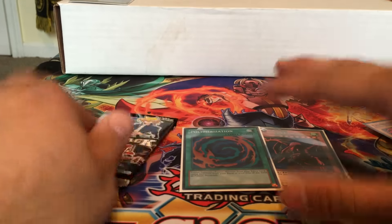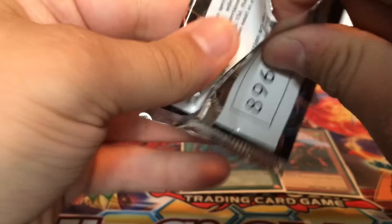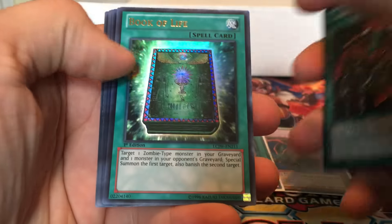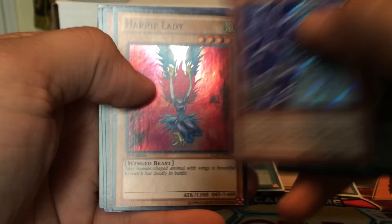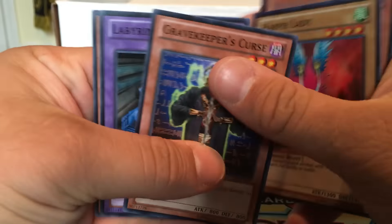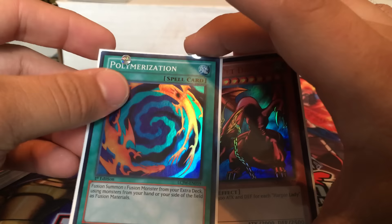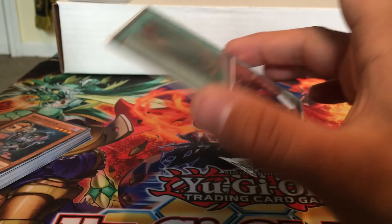We've got one pack left, so let's go ahead and see what we can get. Slot Machine, Cosigen, A Deal with the Dark Ruler, ultra rare Book of Life, secret rare. Unlight of Dark World, super rare Harpy Lady, Gravekeeper's Curse, Labyrinth Tank, and Snipe Hunter. That last one was kind of lackluster, and the other opening was just better in general. But either way, not too bad — we did get two really cool pulls with the super rare Polymerization and Harpy's Pet Dragon.